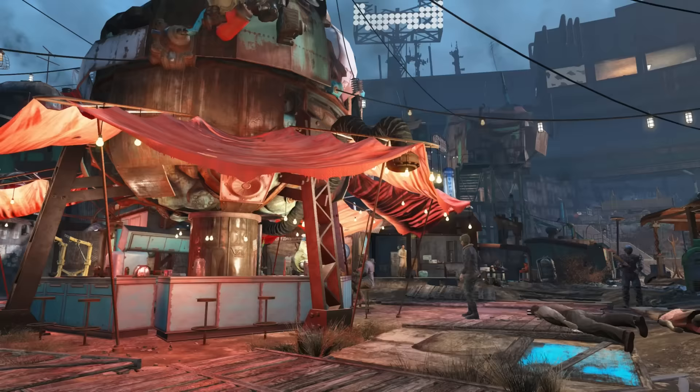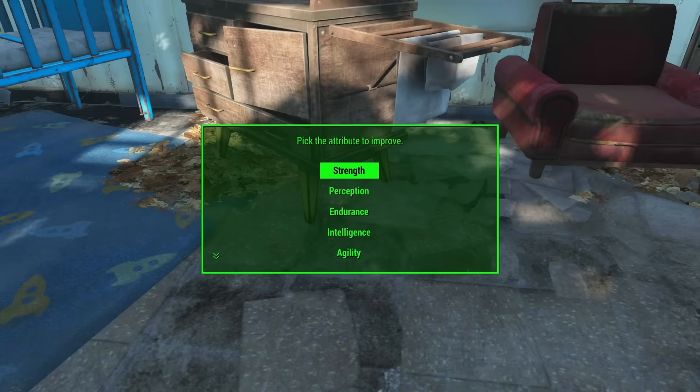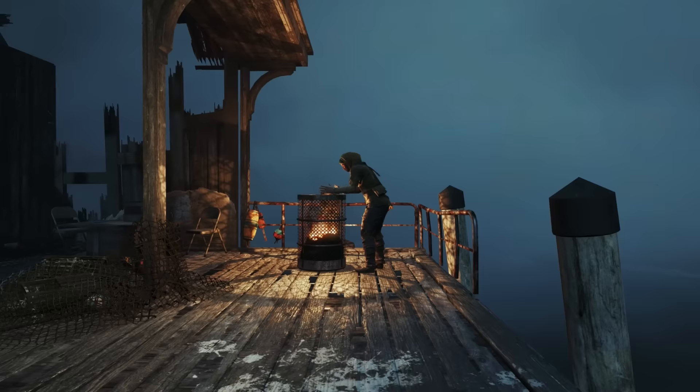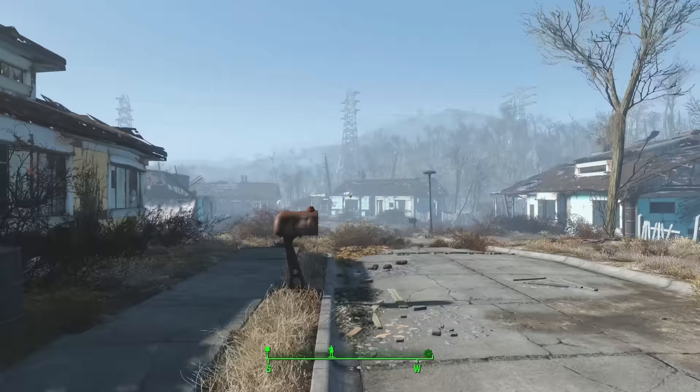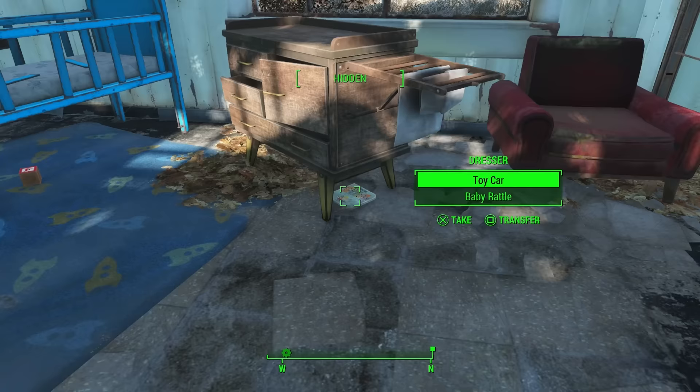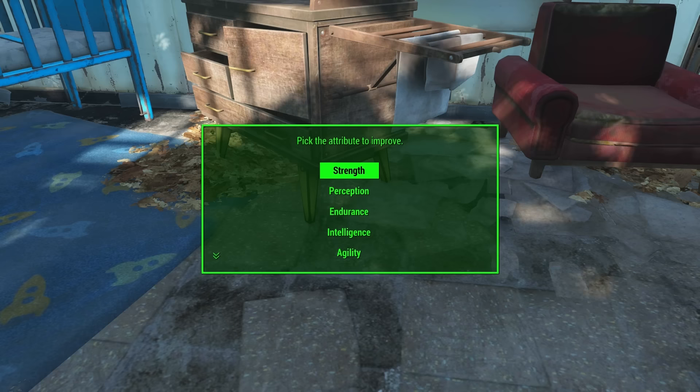If you value your time and perk points in the Wasteland, here's a little glitch to help boost your special perks, such as Strength, Intelligence, and Charisma, without needing a gym membership or investing a single perk point from leveling up. Early in the game, you'll find yourself in Sanctuary, your old pre-war hometown. If you return to your son Sean's bedroom, you'll find a special book on the floor. Grab that and put it into whatever perk you want, and then we're going to duplicate it.